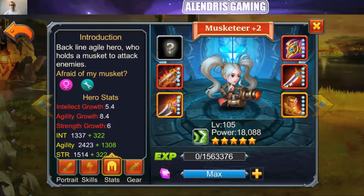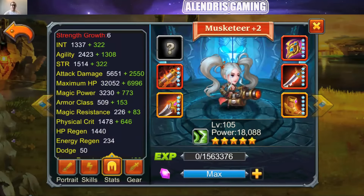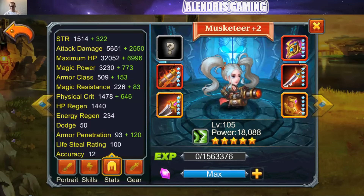I want first of all to attract your attention about her statistics because it's really interesting. She's a backliner, she's a woman and mechanic. We have 39k HP — not that much but she's a backliner. We have 660 armor, so it's pretty nice. Low magical resistance, 310, but since she's in the backline she's not so exposed to magical damage.